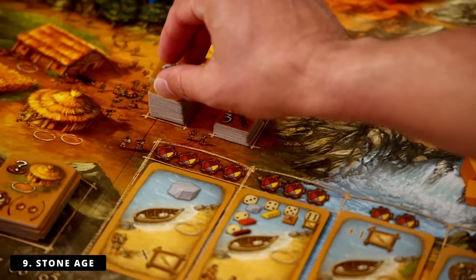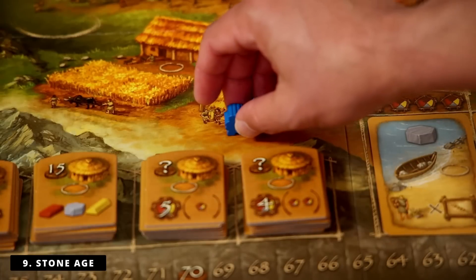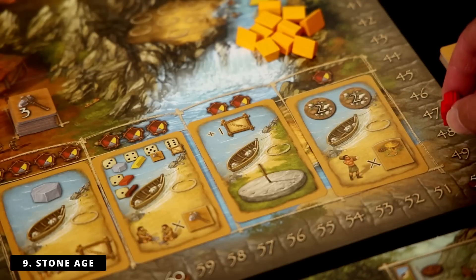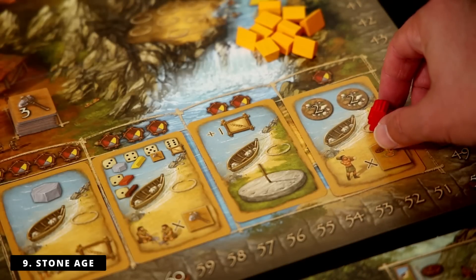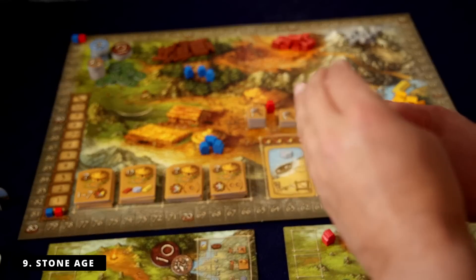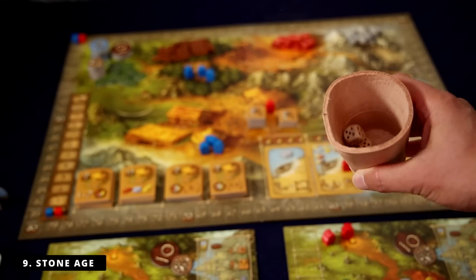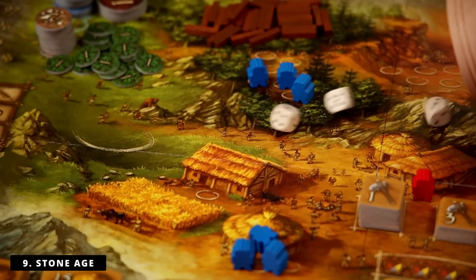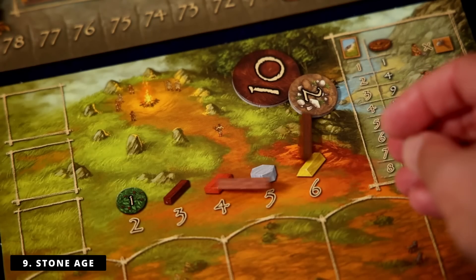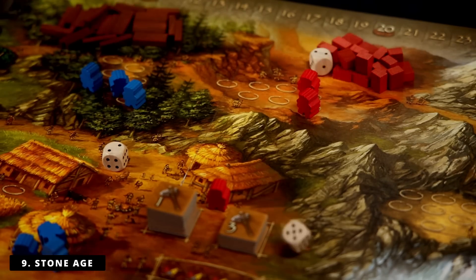Some people will find that luck aggravating, but Stone Age actually leverages dice rolling in some of the best ways possible. It's exciting, it adds a sense of press-your-luck, and ultimately it feels like it all evens out in the wash. I never feel like I lost the game because I just rolled particularly badly. Others will disagree, but I find Stone Age to be one of the more fun, rollicking Euro games — and it's really because of that dice system. That's my number nine, Stone Age.